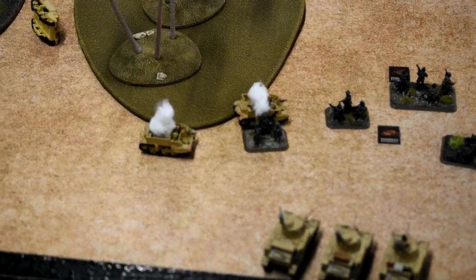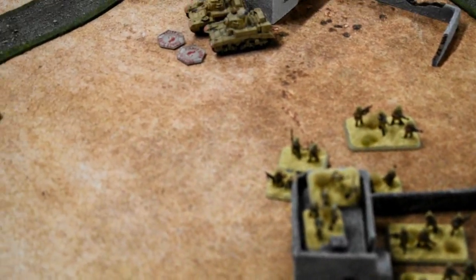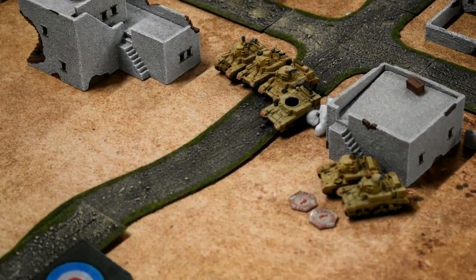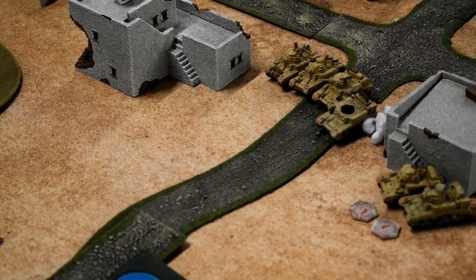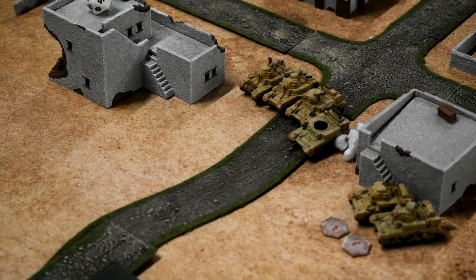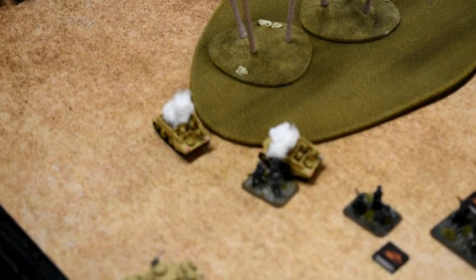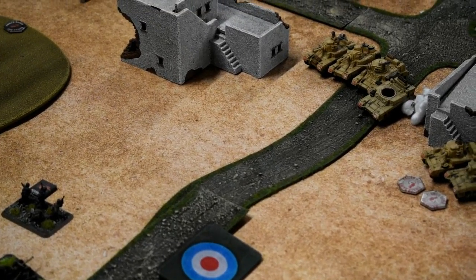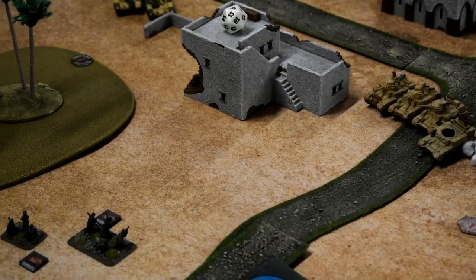Going into my turn six, I started on the objective and ended it on the objective — so that's a minor victory to me. As you can see, there are a lot of burning Crusader tanks around. We both really enjoyed that game. I did what cruiser tanks are meant to do — they cruised around and did some stuff. The Honeys turned out to be an excellent assault tank, second only to the Universal Carriers who got a bit cocky. It was a really good game — nice to meet Andy, and we both learned a lot, including some rules we'd both missed.